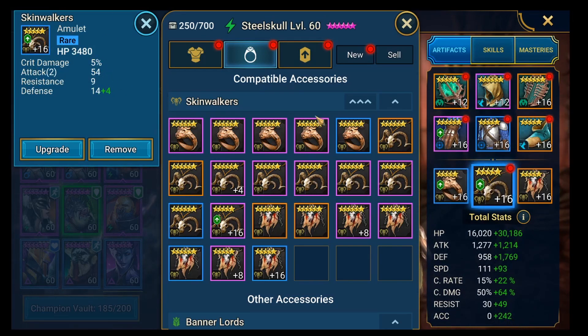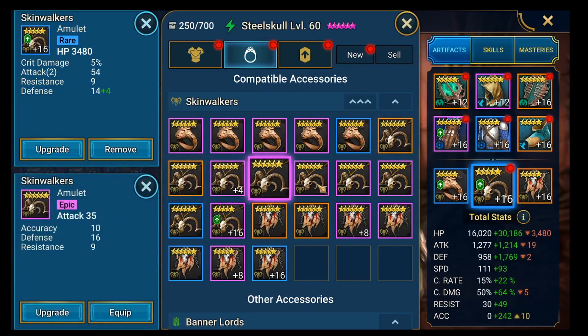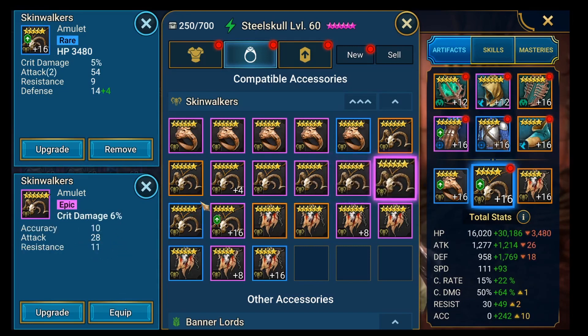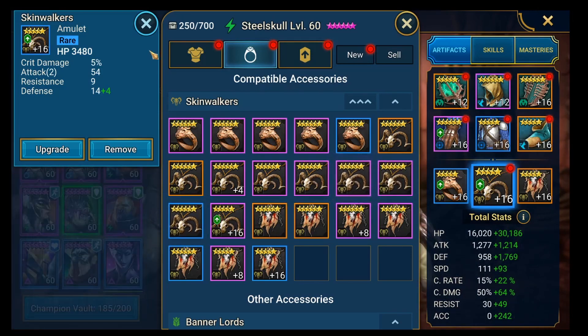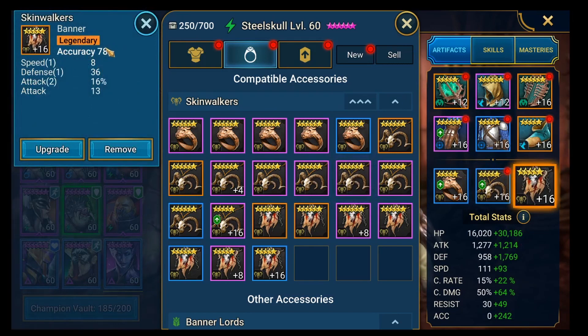If I was trying to find a new piece for him, I'd look through my pieces and ask: does it have a defense main stat? Yes. Does it have accuracy? Yes. Then I'd roll that to try and get better accuracy from the piece. On his banner you want to go accuracy, and ideally you've got speed in there as well.